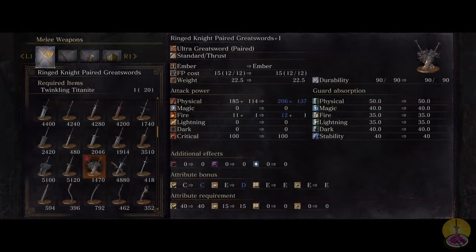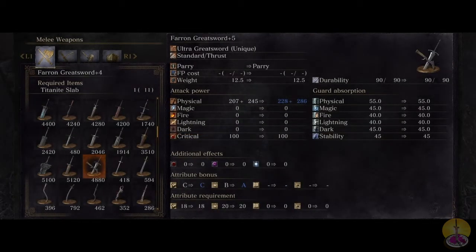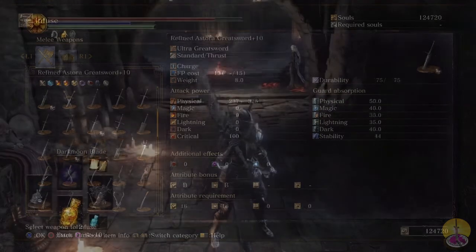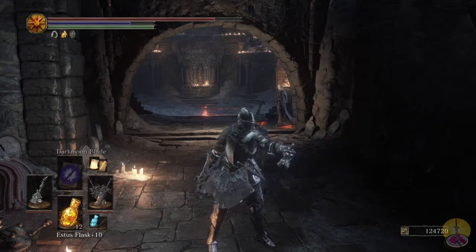When upgrading the Ring Knight Paired Greatswords, you'll need twinkling titanite — no surprise there. With the first upgrade, the dexterity scaling goes to a D, and you get plenty of base physical and bonus damage going up 20 or greater on both, which is really something. That improvement continues consistently through future upgrades. For the final upgrade I'll go ahead and use one of my 12 titanite slabs on this — can't think of a better weapon. No surprise: this weapon cannot be infused with any gems, as it's already too powerful, and it can't be buffed either since it already has fire damage.